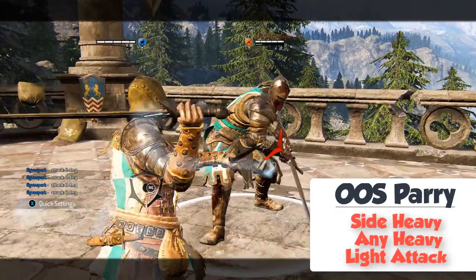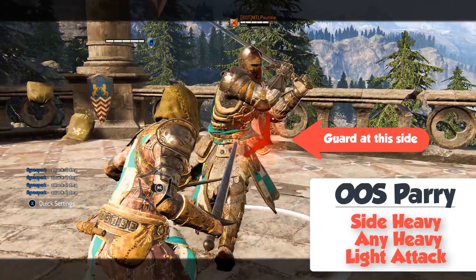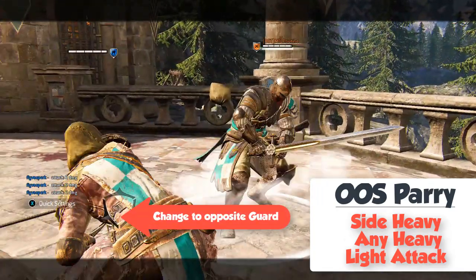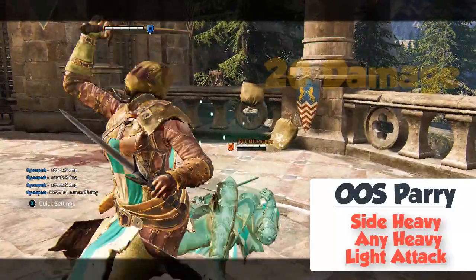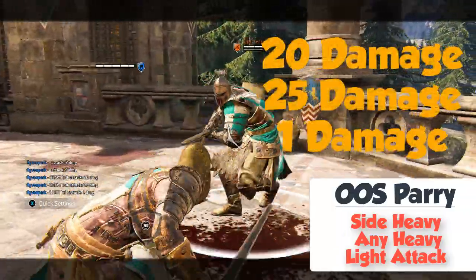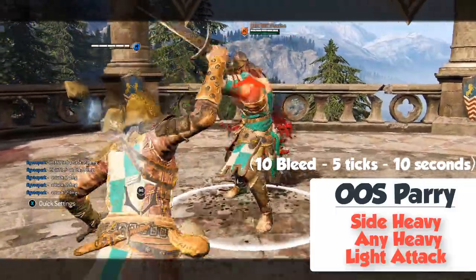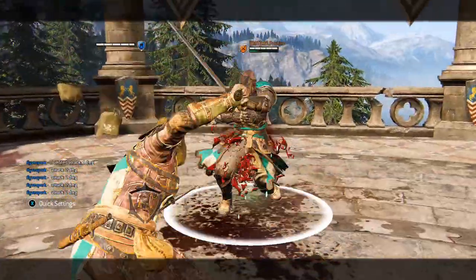Out of stamina parry: you have to see which side the guard is on. Once you parry, you change to the opposite side of the guard, then you do a side heavy followed up by another heavy and a light attack. That is a total of 56 damage — 46 raw damage and 10 bleed damage. Bleed damage is 5 ticks of 2 damage over 10 seconds.